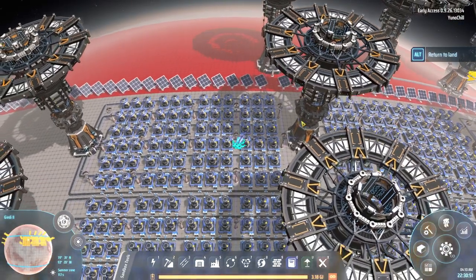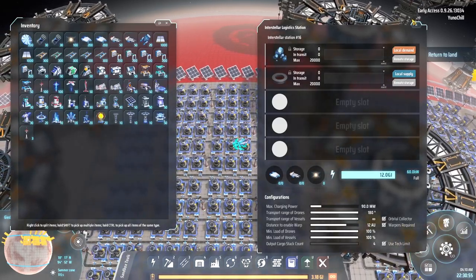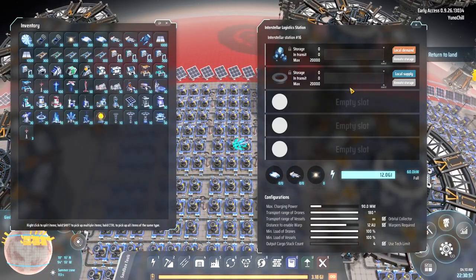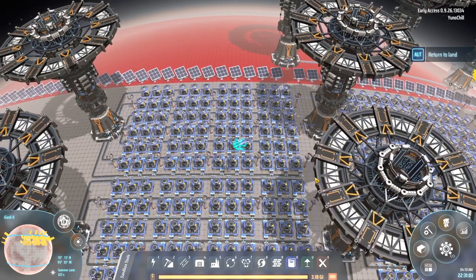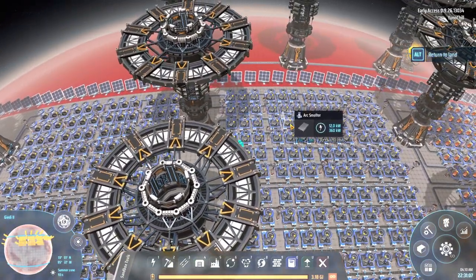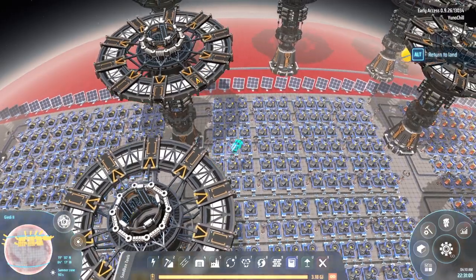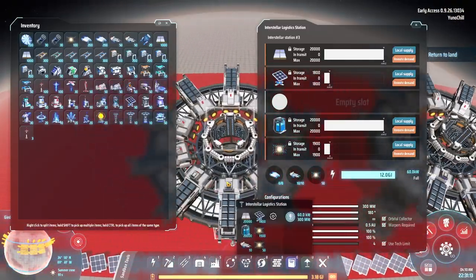All of the factories and whatnot going on on your planet are only going to be local. What's going to happen is they'll send stuff to each other as they need to, whether it's a mining plant, a factory plant, whatever they need to do. And then when stuff needs to go out and come in, it goes to your logistics stations — those are going to be your docks.